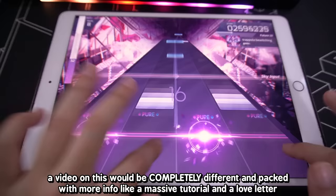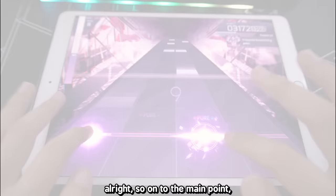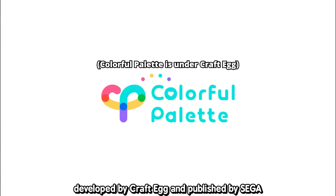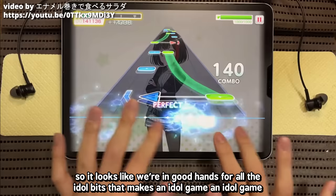A video on this would be completely different and packed with more — like a massive tutorial and a love letter — if I got deep enough into it. Today, we'll be looking specifically at Project Sekai Colorful Stage. It is a free mobile rhythm game on both iOS and Android developed by Craft Egg and published by SEGA. Craft Egg is the same company behind BanG Dream, aka Bandori.